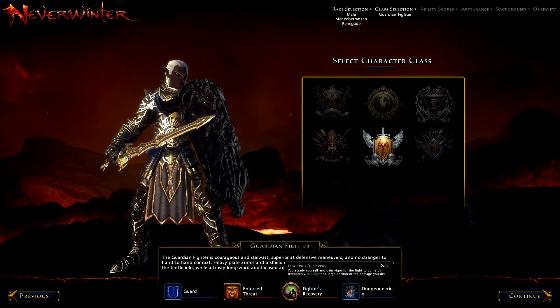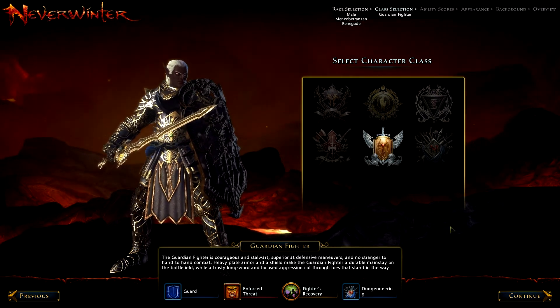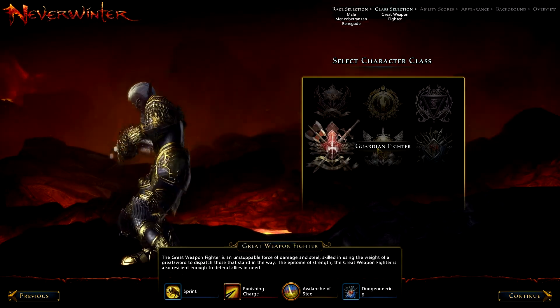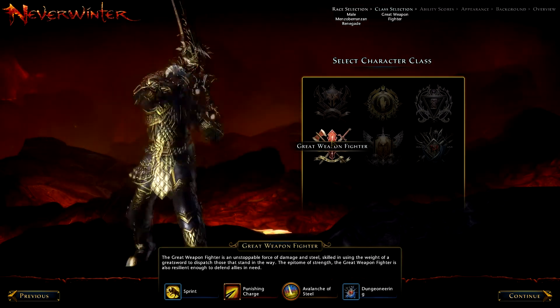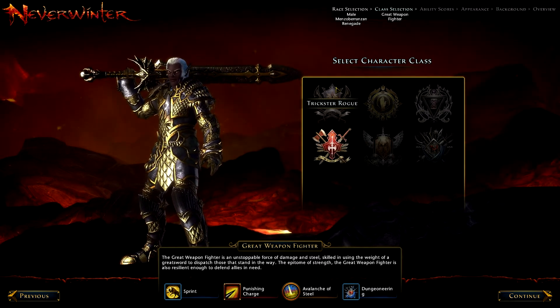The Guardian Fighter has Guard, Taunt, and a mechanic that temporarily heals a large portion of the damage you deal. Let's take a look — what class should I be? I think I'll pick a Great Weapon Fighter. Actually, maybe I'll pick a Trickster Rogue.